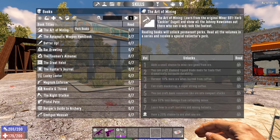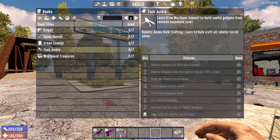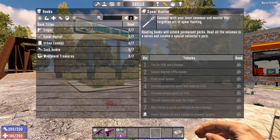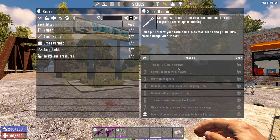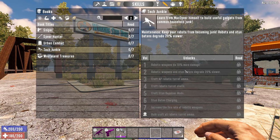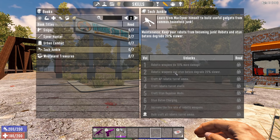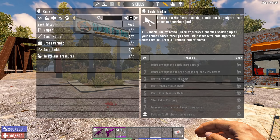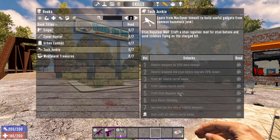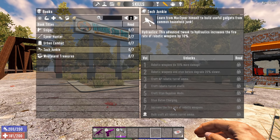Beyond your skills, there are special skills from perk books. Go to the Tech Junkie series - it's a series of seven books, and once you unlock all seven the eighth ultimate perk also unlocks. The weird thing about Tech Junkie is that unlike, say, Spear Hunter which applies to all spears, some of these apply to robotic weapons and some apply to the Stun Baton, which is really weird. Book one gives robotic weapons 10% more damage. Book two makes robotic weapons and stun batons degrade 20% slower. Books three and four mainly help turret ammo. Books five and six help the stun baton. Book seven helps fire rate of robotic weapons.